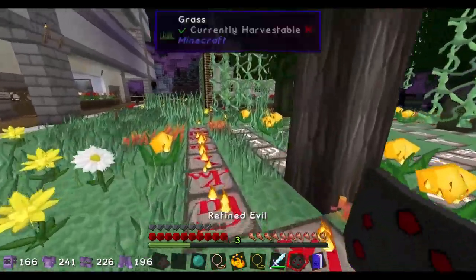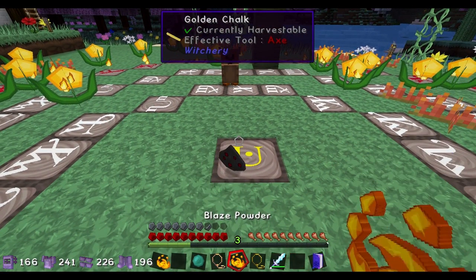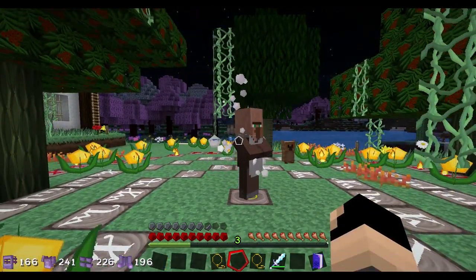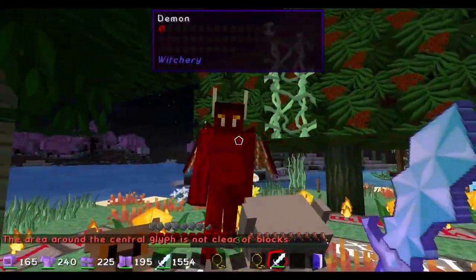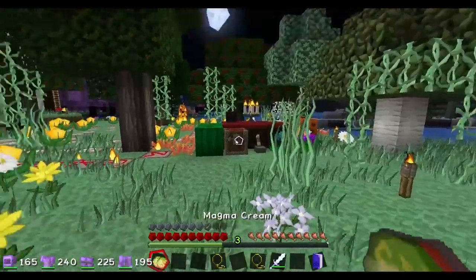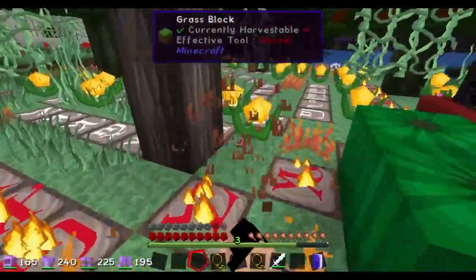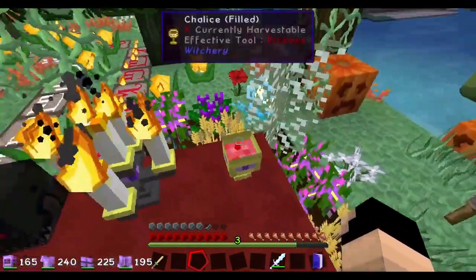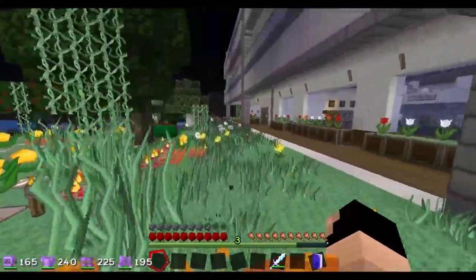Demon summoning is another really cool rite in Witchery - probably one of my favorites. You can either use attune stones or you can use live villagers, and in my opinion live villagers is a much cooler way of doing it. So we need refined evil, blaze powder, ender pearls, and a villager. There we go - and now a demon should be summoned. We can kill the demon with our diamond sword; they shoot fireballs so they're pretty dangerous. Sometimes they will drop demon hearts, which is a rare drop. Our weapon is a lucky sword so if you kill him with a higher looting sword, you have a higher chance of getting your demon heart.